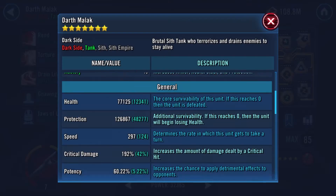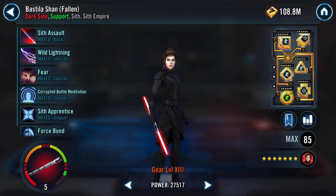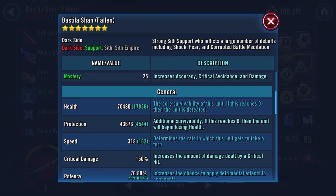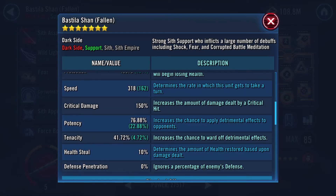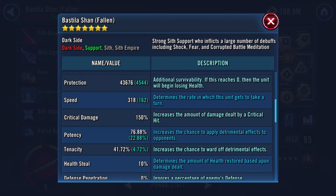Bastilla Fallen has to be your fastest unit to be able to get out Battle Meditation and the Fear early on, so you want her as fast as you can get. I've got her at 318 speed in this video and she's set up with a potency pool of 76.8%. I normally do a 90% run myself but at a much lower speed.